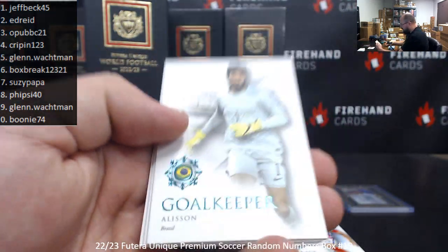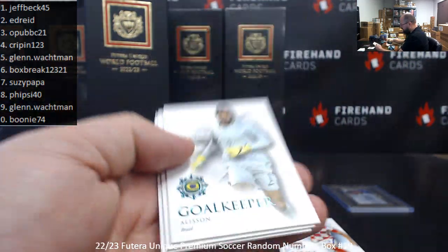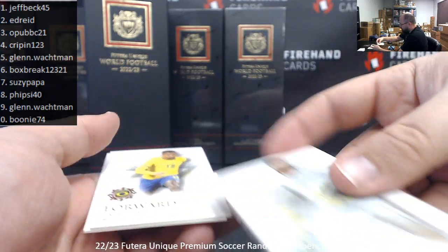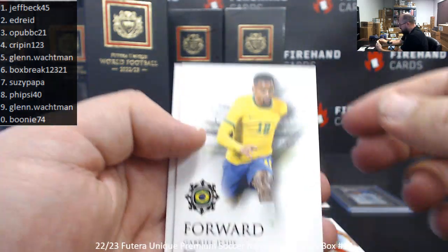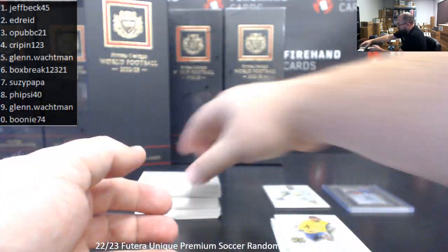We've got a teal foil of Alisson, which is serial numbered 30 of 42 — spot 0 to Booney. Also Gabriel Jesus and Rodri base cards.